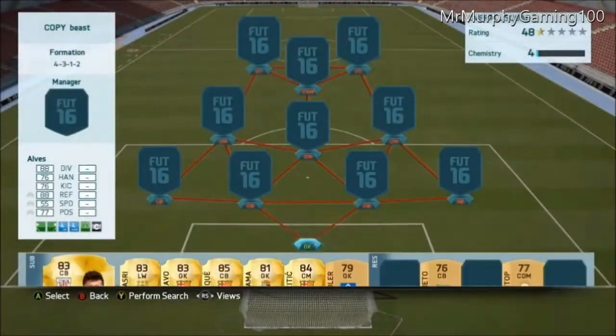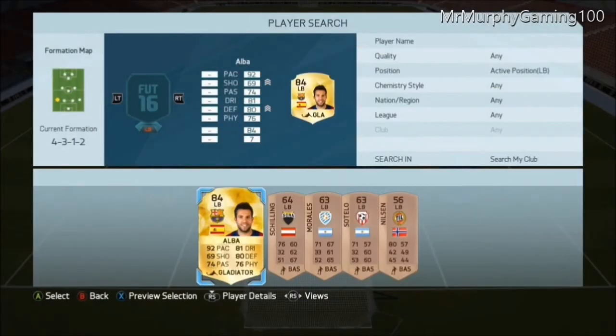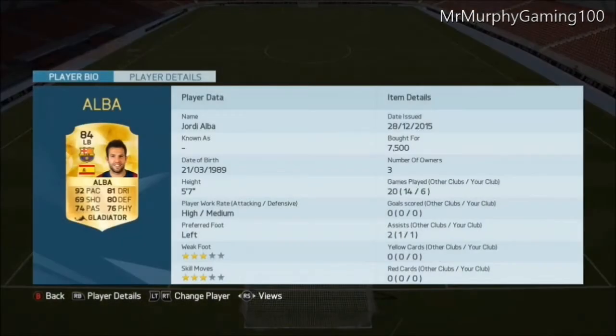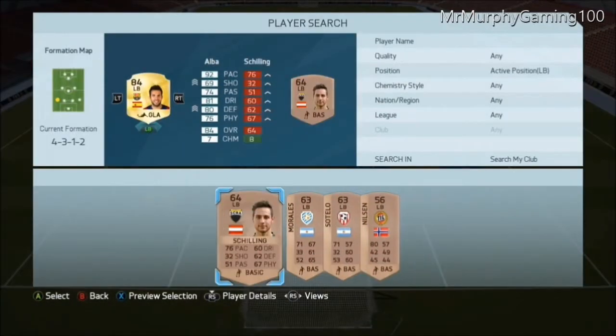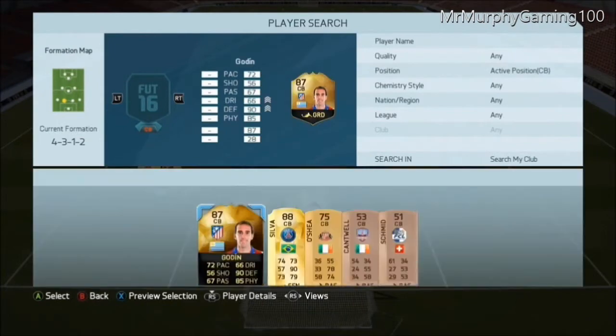First player going in, here we go — Alves, 1.5k, is an absolute great wall and goal, honestly it's the best I've played with so far. Left back we go with Jordi Alba — pace, beast, don't need to say anymore — 7.5k, solid defender as well, honestly guys.